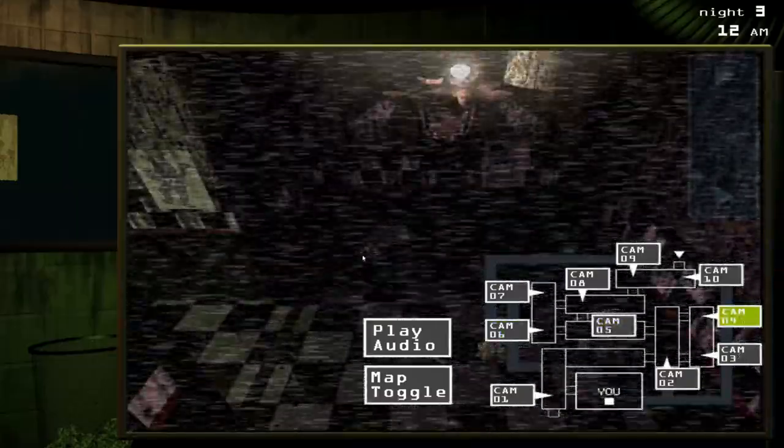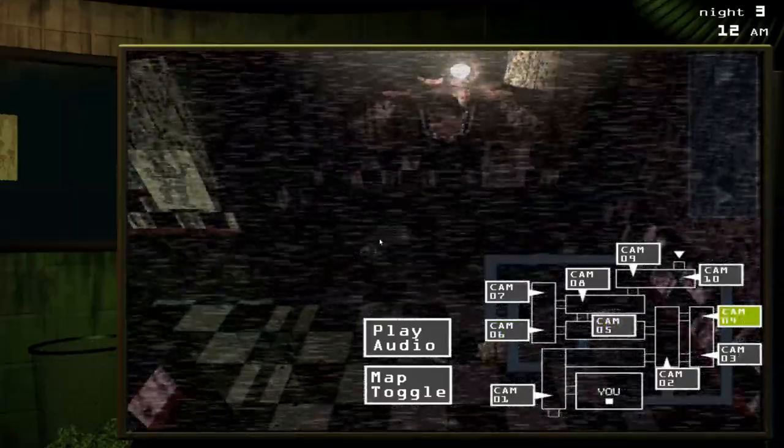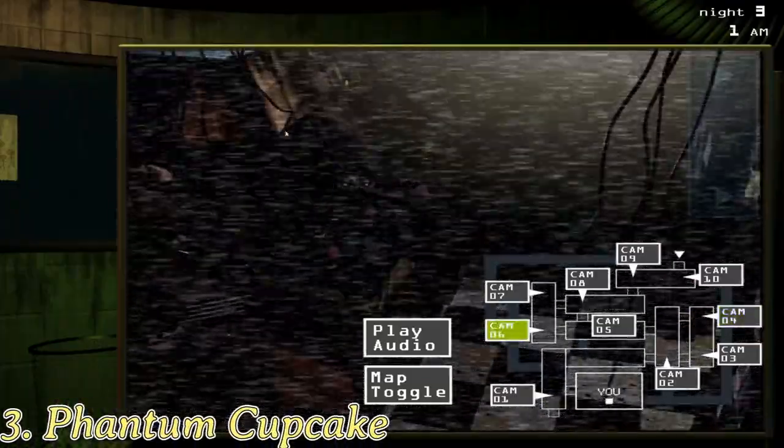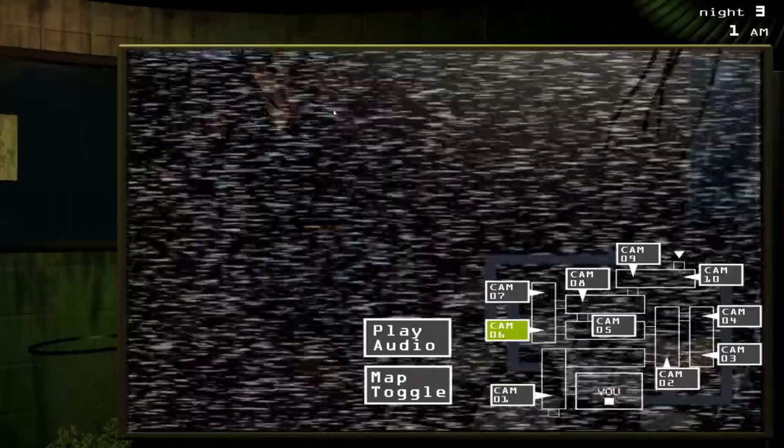Look, there is our third Easter egg. This is Phantom Cupcake. It can only be found on cams 2, 3, 4, and 6.